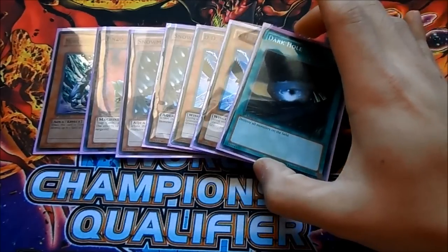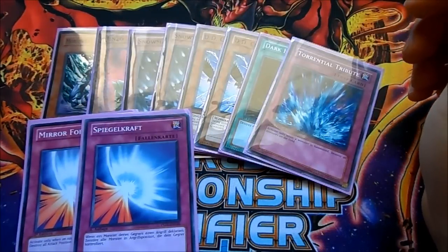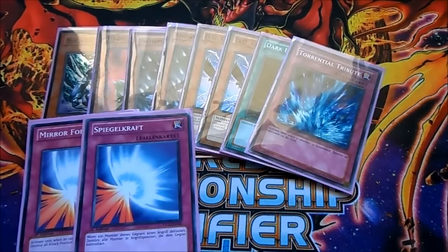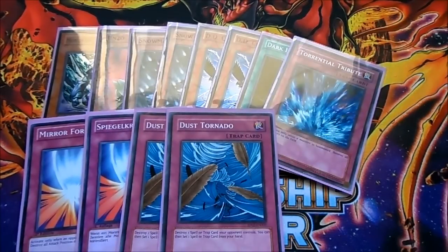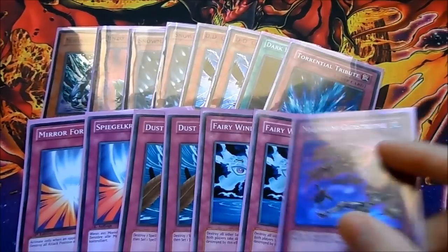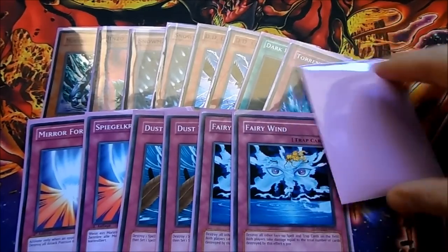Torrential Tribute is being sided because people won't see it coming after siding out their MSTs. Dust Tornado for more backrow removal. Fairy Wind to clear all face-up spells and traps, dealing 300 damage per card. One Malevolent Catastrophe because opponents won't see it coming — set it, wait a turn, and blow up your opponent's spells and traps.